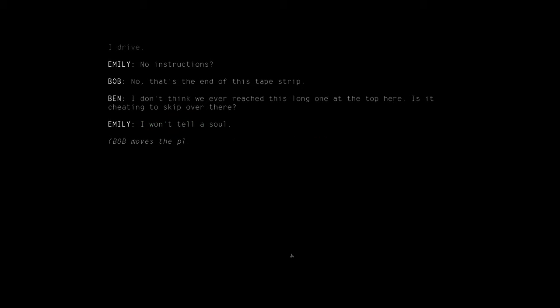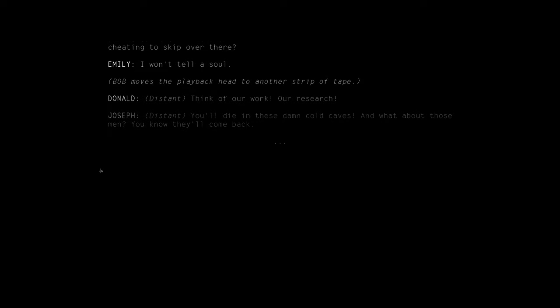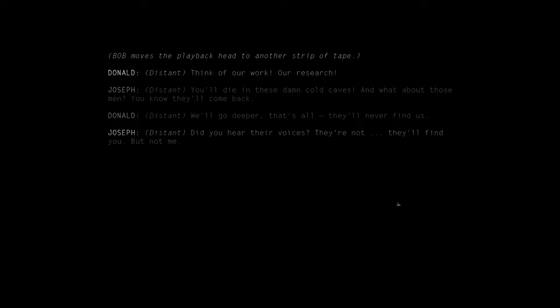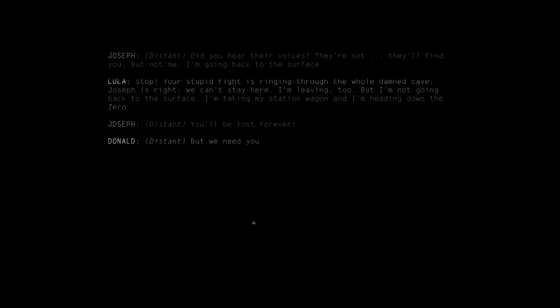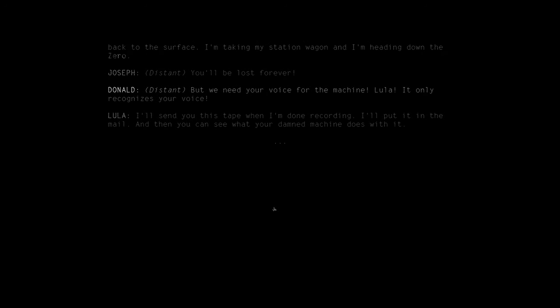I won't tell a soul if we skip to it. Donald, in the distance: 'Think of our work — our research.' Joseph, in the distance: 'You'll die in these damn cold caves. And what about those men — you know they'll come back.' 'We'll go deeper. That's all. They'll never find us.' 'Did you hear their voices?' 'They'll find you, but not me. I'm going back to the surface.' 'Stop — your stupid fight is ringing through the whole damned cave.' 'Joseph is right, we can't stay here. I'm leaving too. But I'm not going back to the surface. I'm taking my station wagon and I'm heading down the Zero.' 'You'll be lost forever.' 'But we need your voice for the machine, Lula — it only recognizes your voice.' 'I'll send you this tape when I'm done recording. I'll put it in the mail. And then you can see what your damn machine does with it.'